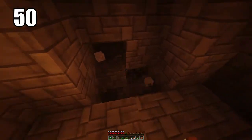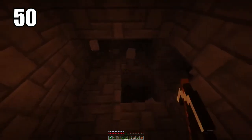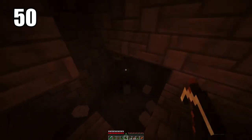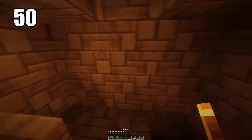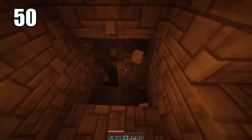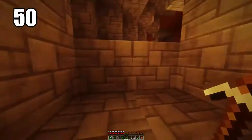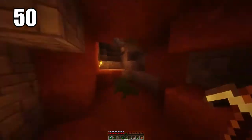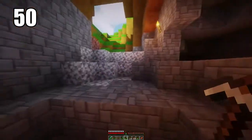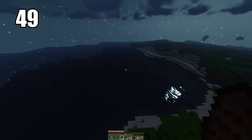Tip number 50 is staircase mining. Digging straight down in Minecraft is never a good idea. One of the safer ways to go about it is staircase mining, where you leave a block after you've mined a certain level so you can jump back onto it after you've gone deep enough and want to get out. This makes it a lot safer so you don't fall, and makes it easier to escape once you're done mining.